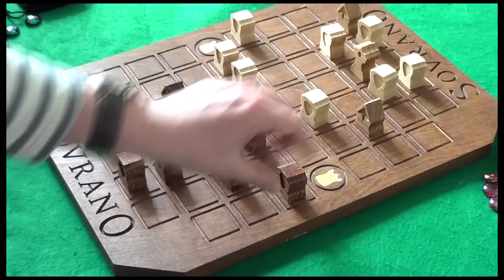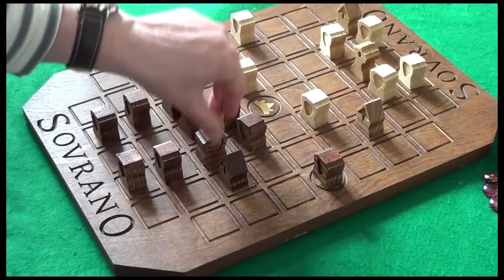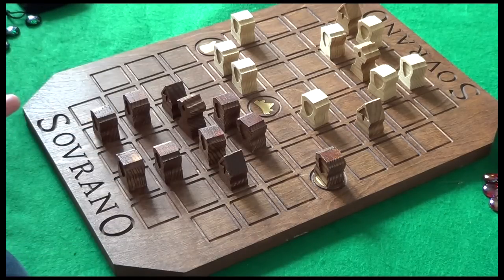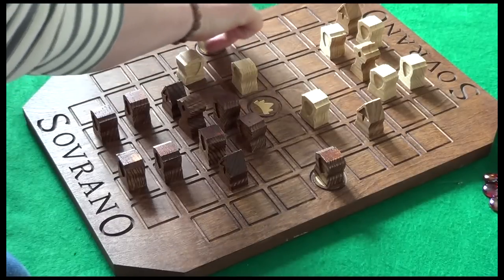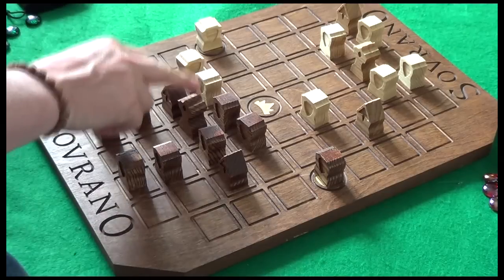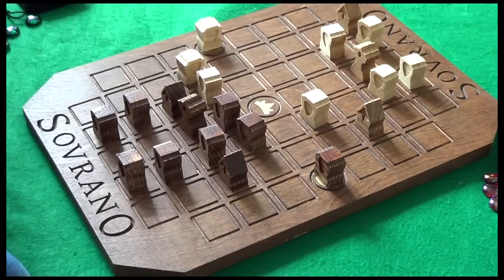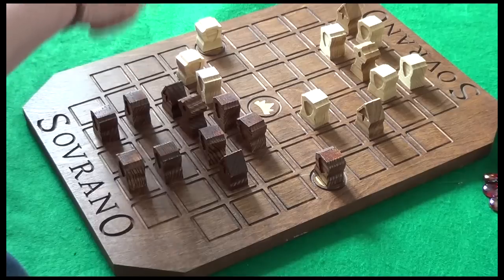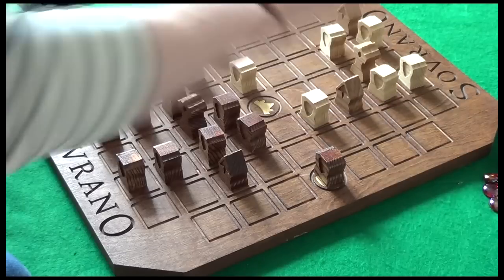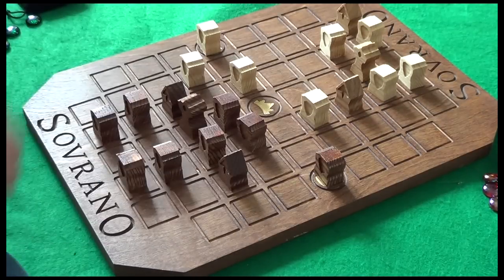Moving in to get rid of this piece, going one, two — aiming to come down here. Moving the archer in as well, that's my three. Black does one, two — this Emperor is now threatening this space. Moving in here — that's the three. White can't do anything about this, but we can do one, two. Can't move in here because that can take.